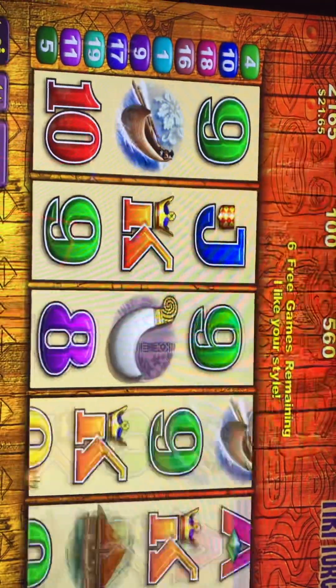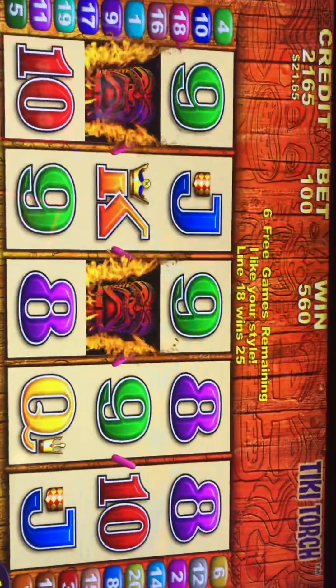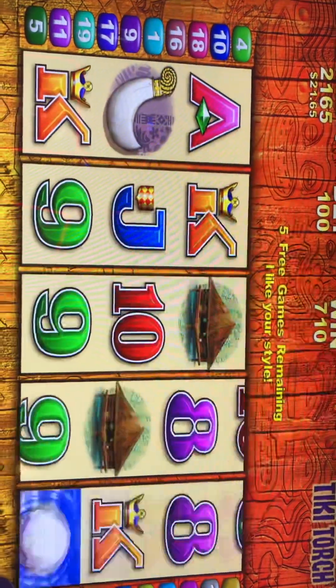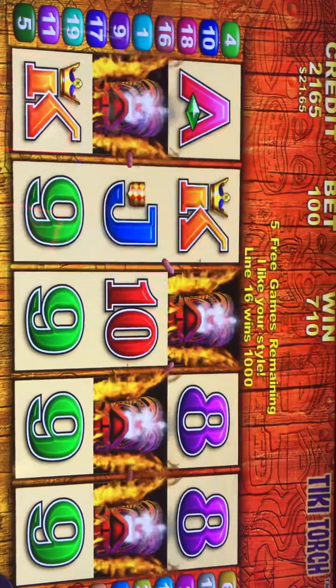Seven games remaining. You notice some of those things turn randomly wild — the Tiki Torches turn randomly wild. Oh, that was so close to being something amazing.